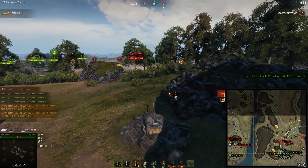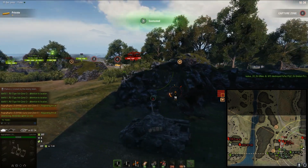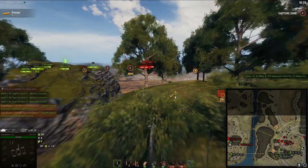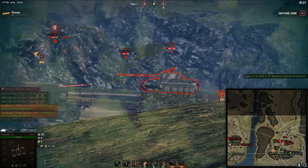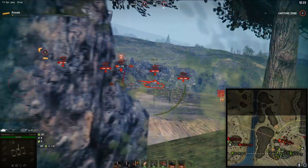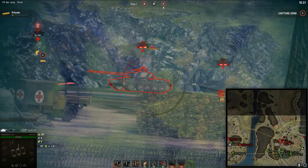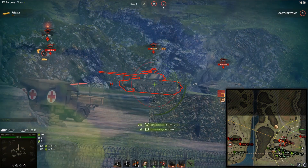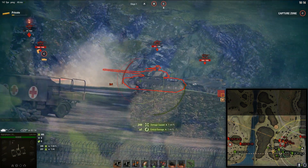He doesn't really want to get shot up by me, nor does he want to push up. You can see we already got three different things: we have the artillery strike, which is leveled up fully, we have Inspiration, and the capping skill. It looks like the tanks still look a little bit wonky from the textures, but that's not a big deal — it's still the CT, so we shouldn't really mind that.